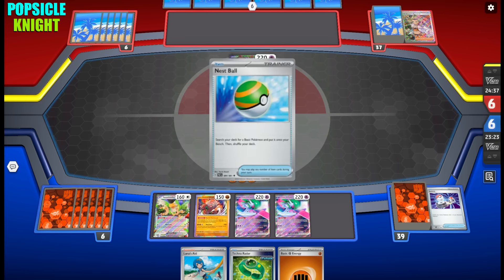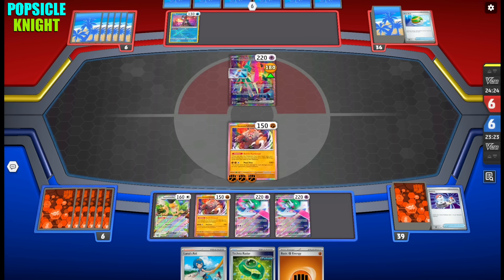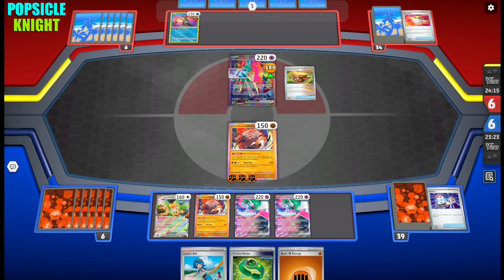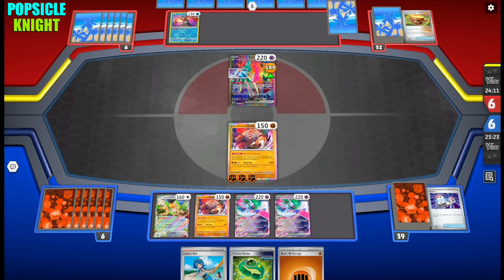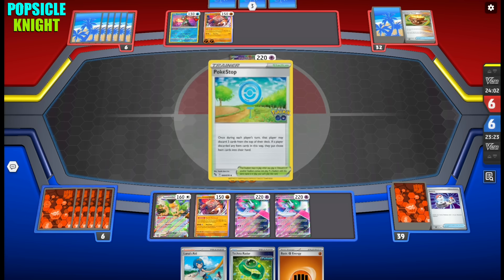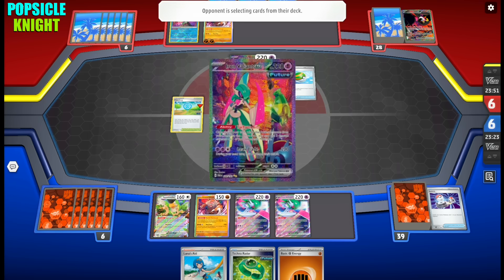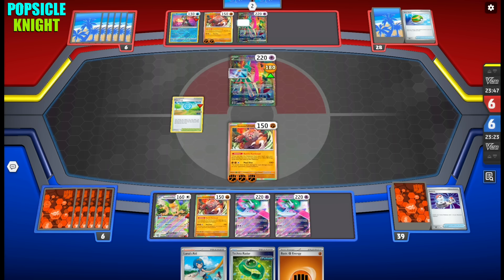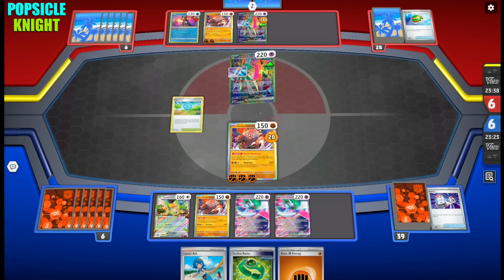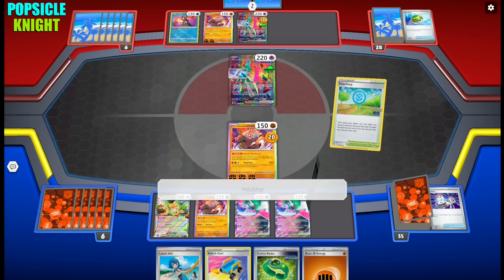However, that does allow my opponent an opportunity to recover. And there it is — Raiding Ganger comes out. Now they can use Concealed Cards ability: by discarding one Energy card from your hand, you draw two. Earthen Vessel gets them two energies. And there it is guys, Blood Moon Ursa Luna comes out — this is in fact a mirror match! So may the best player win. They now have two Valiants out with Future Booster Energy Capsule giving free retreats, but they just end their turn after putting two damage counters on our Ursa Luna.